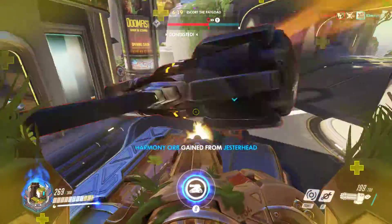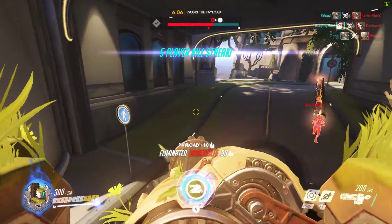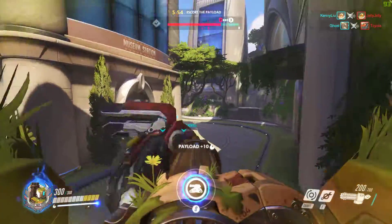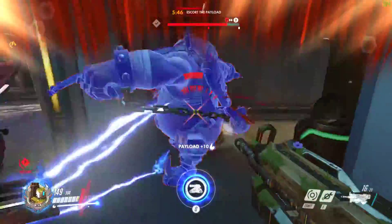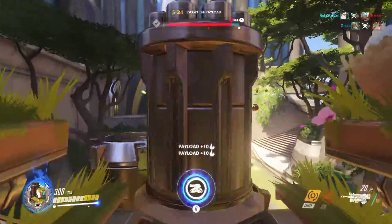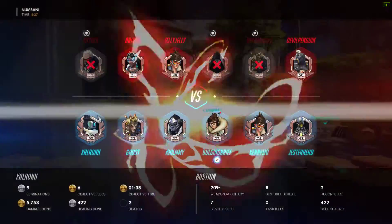We actually have a Reinhardt here — I didn't even pay attention. Mei's going to try to freeze this Reaper, but he's going to Wraithform out of it. He doesn't know we're here — he just knows Mei's there. Looks like Mei got the last hit, but we did a good job too. Nice Winston bubble to protect us. You don't always want to sit in one spot with Bastion on defense, but that's not a problem because we're on attack — you want to be switching positions as much as possible so the team doesn't know where you are. The Junkrat took out the turret with one of his mines. I'm going to pop my ultimate because we're at the very end here. It's going to get interrupted, but that looks like it's going to be game.